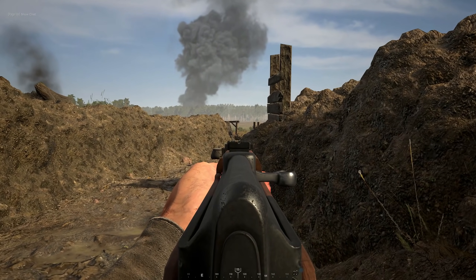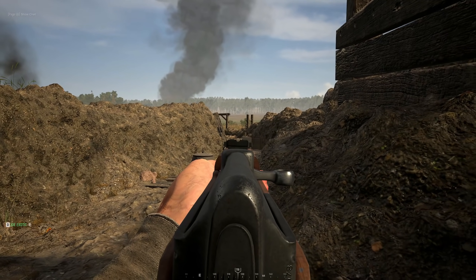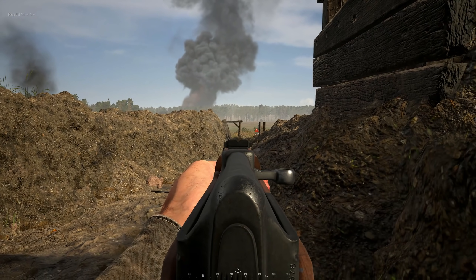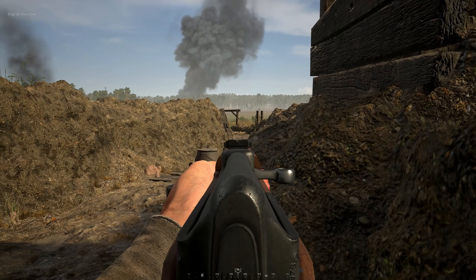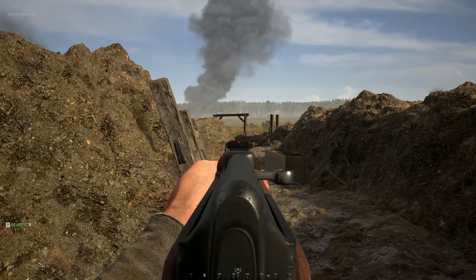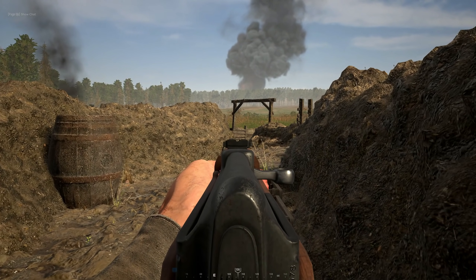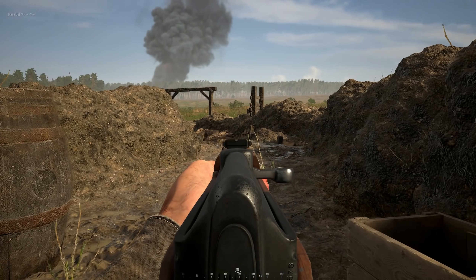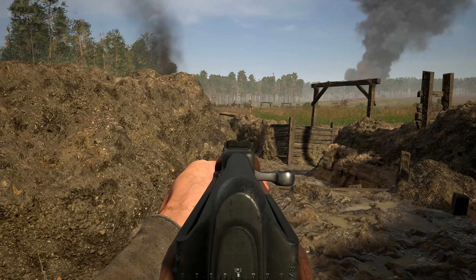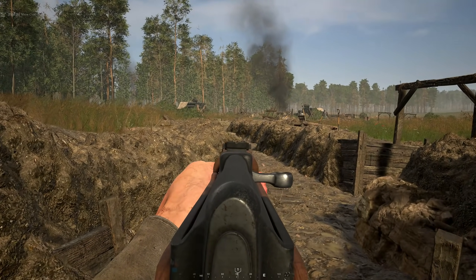I've seen some people say that this issue with the grass render distance is not a Hell Let Loose issue — it's more of an Unreal Engine issue. I hope that's the case. I'm pretty sure I remember this being an issue in PUBG as well. I remember going prone through some really tall grass in the centre of Erangel and just getting taken out easily because the grass wasn't rendering for other people, but I just didn't realise at the time.